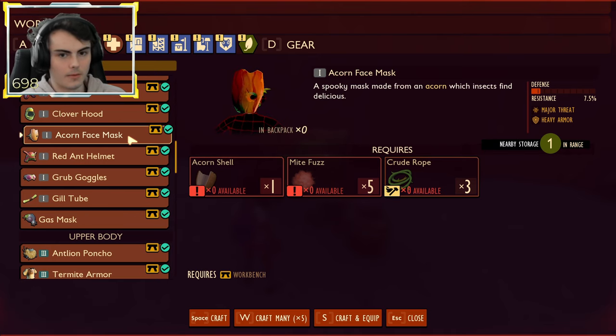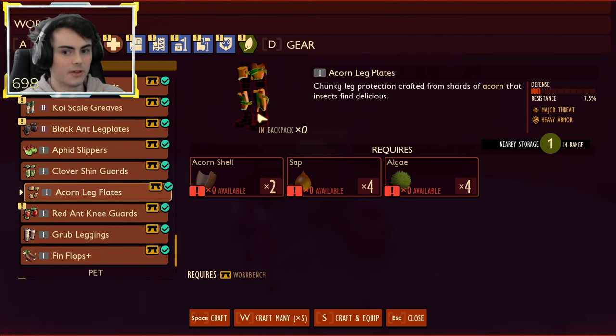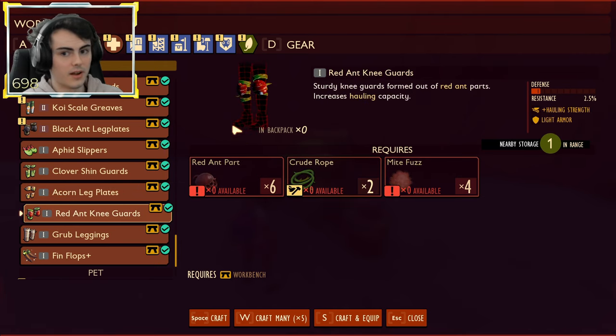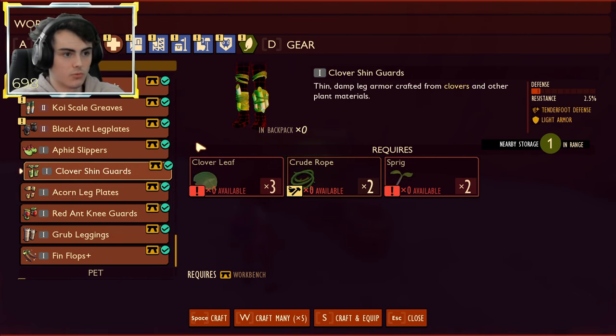Also, a change to Acorn Armor. Acorn Armor was really easy to craft and was the best tier one heavy armor. The Acorn Face Mask hasn't changed its crafting recipe. The Acorn Chestplate now requires Berry Chunks, so you'll have to go to the hedge. And for the leggings, you now need Algae, which is in the pond. So you need to go everywhere in the yard to get this armor set, which means Red Ant Armor, Grub, or even Clover Armor might be the new best tier one options.